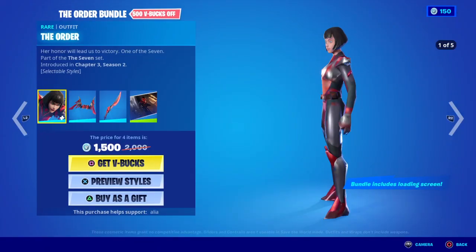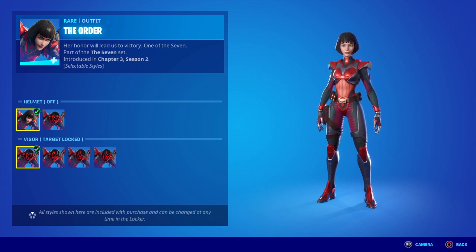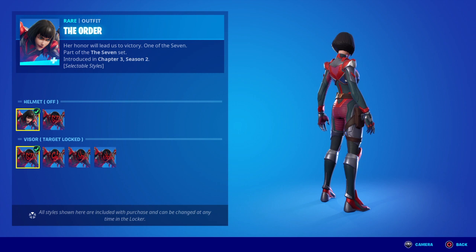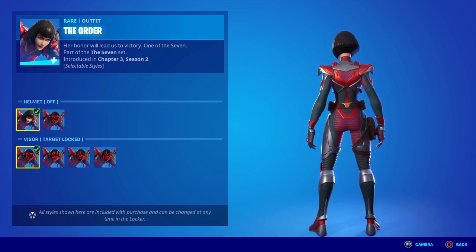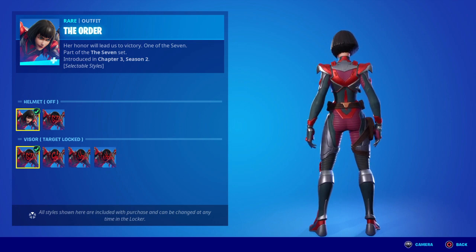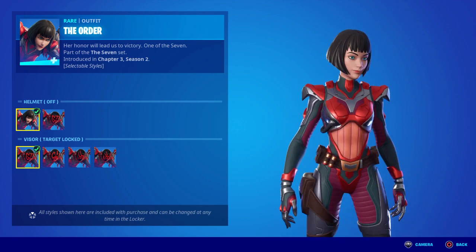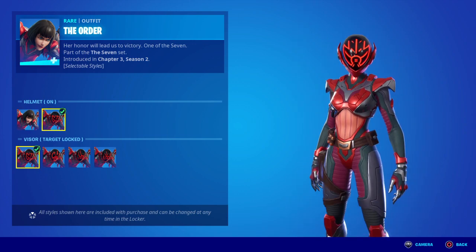We have The Order herself — Her Honor — who will lead us to victory. I've already figured out that she looks pretty much identical to The Imagined skin from the battle pass, with some subtle changes but the same model overall. My theory is that, with Fortnite's loop system and different versions of characters like Jonesy, there might be a bit of a clone system going on — not saying for sure, but she looks the same but not exactly the same. Overall I think she looks pretty cool, and she's got those cheeks! We can have her with the helmet on and the helmet off, which looks pretty damn cool.